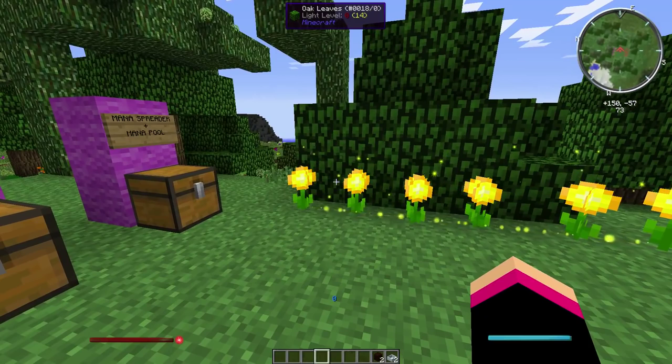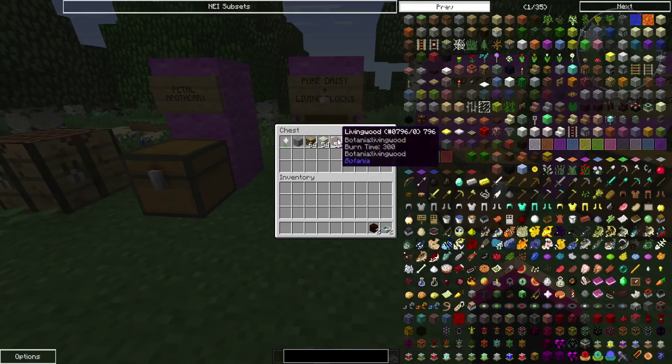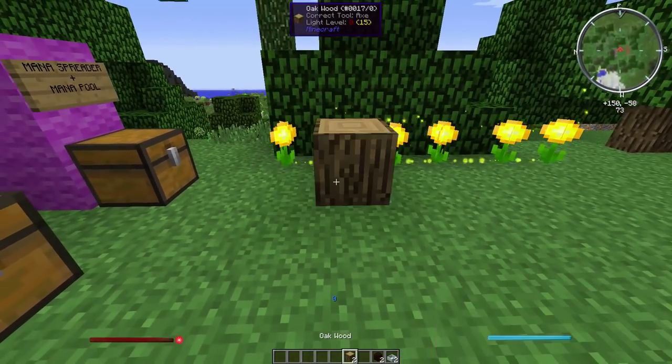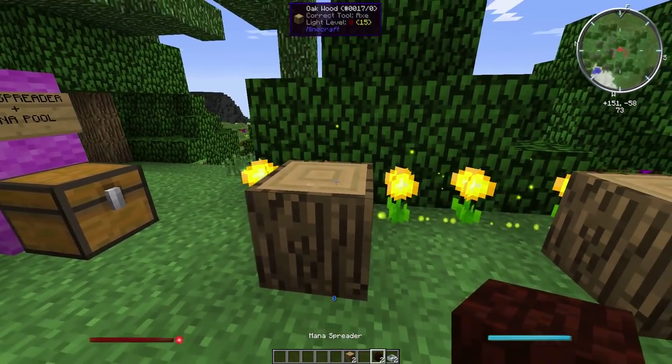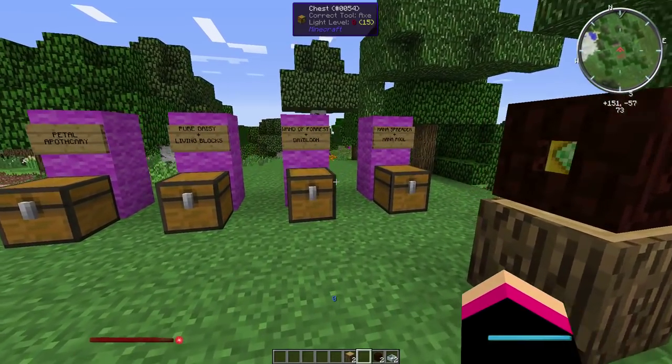What I do is place the mana spreader on top of a block - that's up to you, that's just how I do it. So grab two blocks. I do about three day blooms to one mana spreader. Place that on top of there, and place that on top of there.